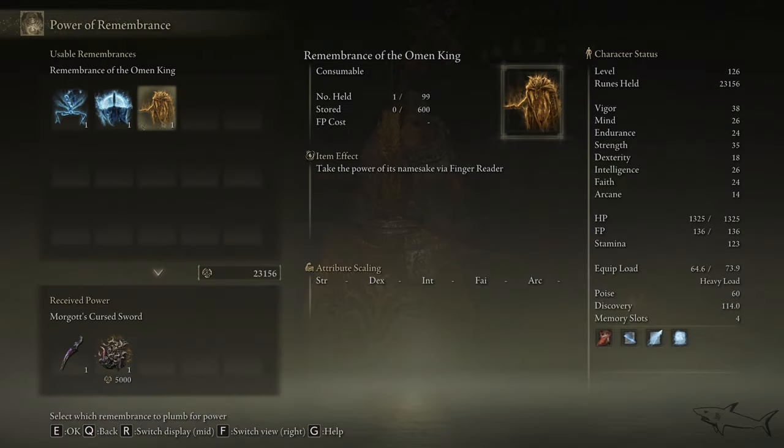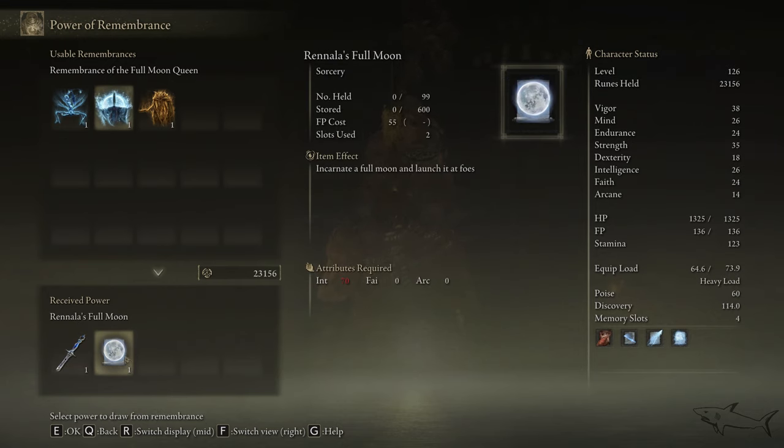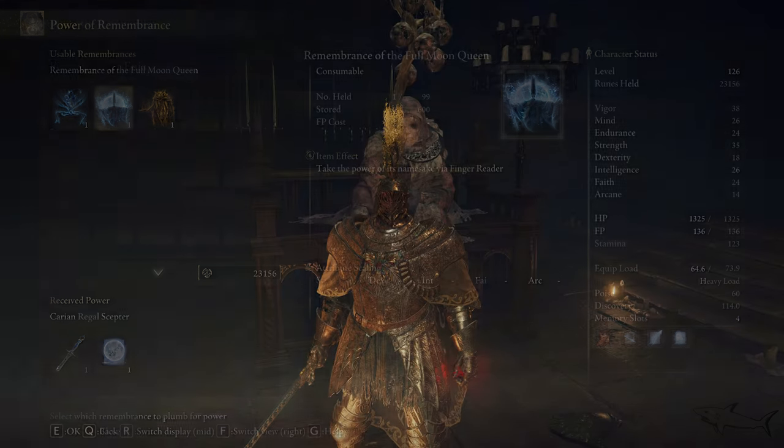From Rennala you will get the Remembrance of the Full Moon Queen. You can take her staff — the scepter — if you like, and also you can take the Full Moon spell. It depends on what you want to do, but you can take them both.